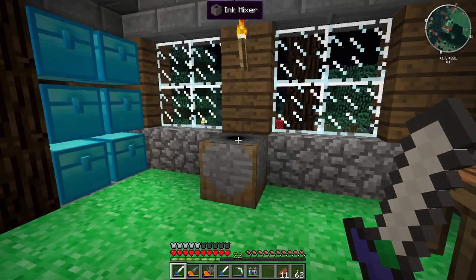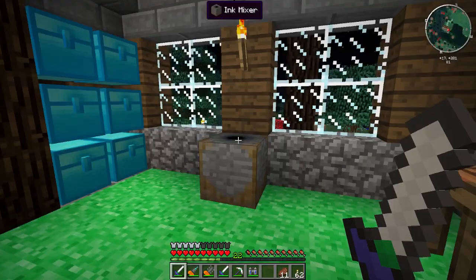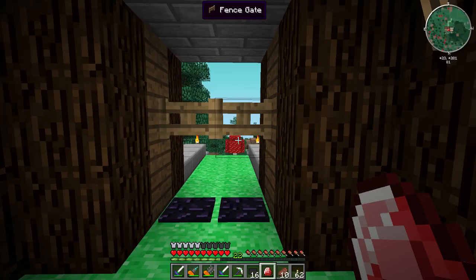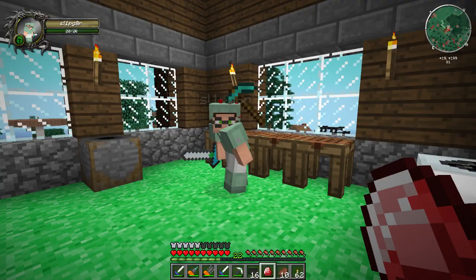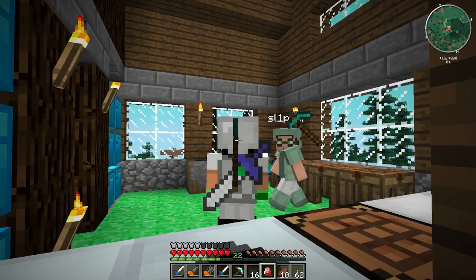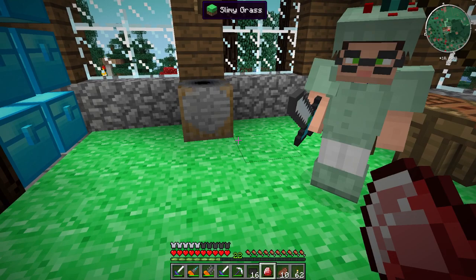Slip Gator is going to be our bodyguard in the nether. We also need to find some blaze rods because I'd like to get an ender pouch going. Let me get him into a Skype call. Alright, we're back with Slip Gator — oh my goodness, you've got a pickaxe in your head too! That's why I've had a headache all day.